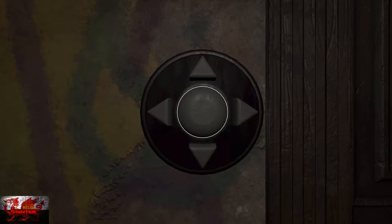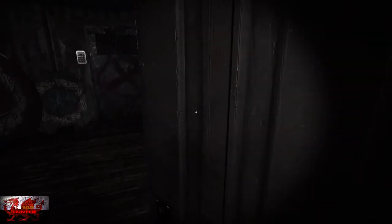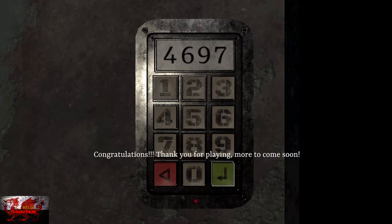Press the middle button to confirm — that's left, up, left, down, right, up, right, down, right, middle button. Go straight through, interact with the keypad again, and type in 4697. And you are flying like an absolute mushroom head right now, so congratulations.